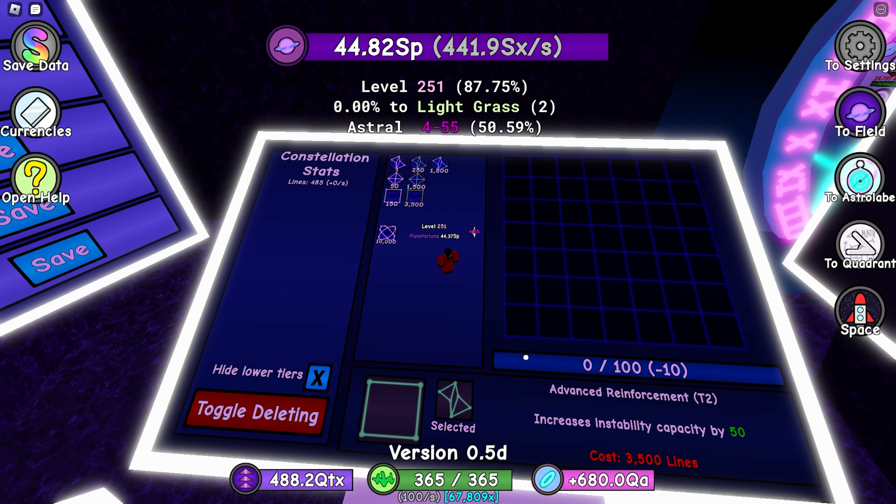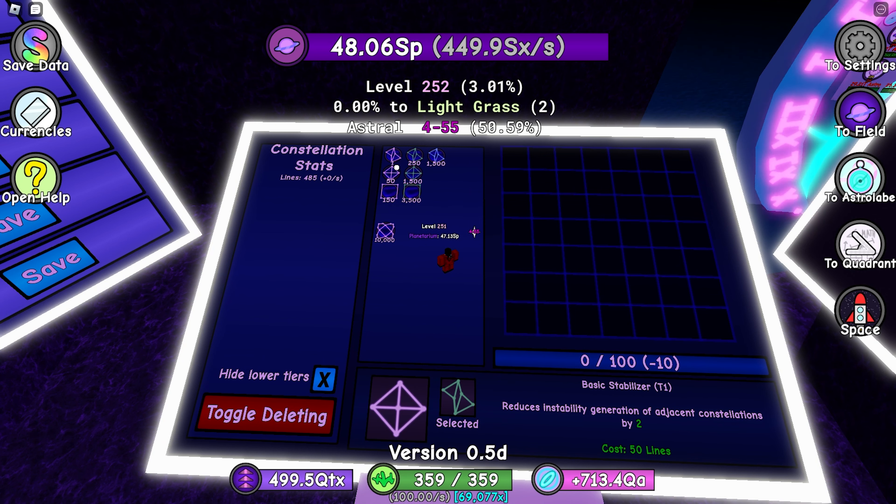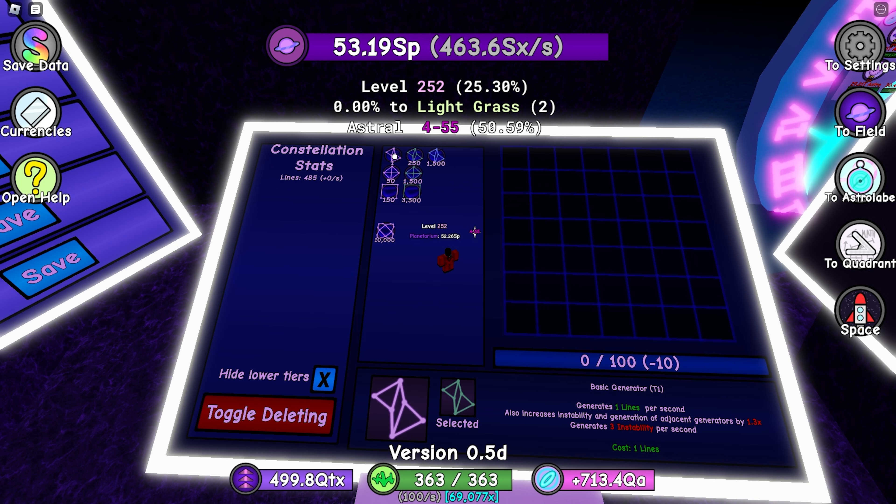There's also a basic stabilizer. I can see the instability meter right here — if this reaches 100 everything self-destructs. So it literally is a reactor-type game. This generates three instability per second. What's the most optimal way to place this? I'll place it right here.